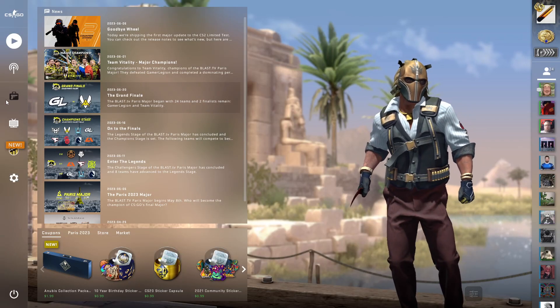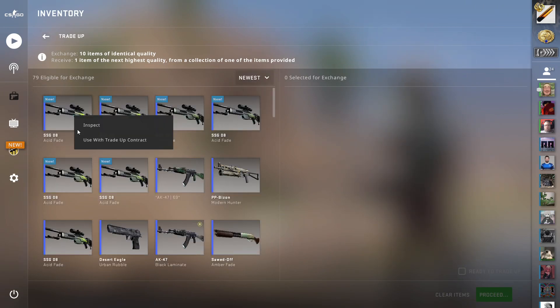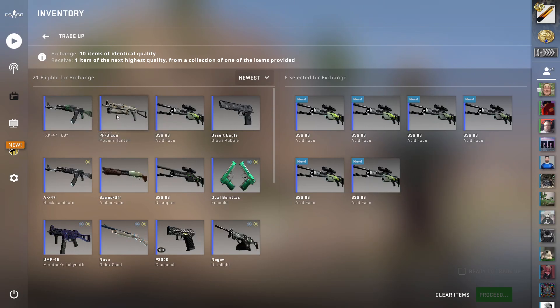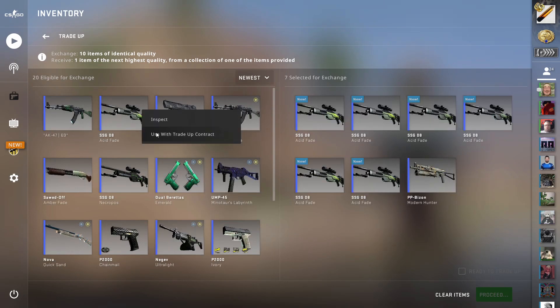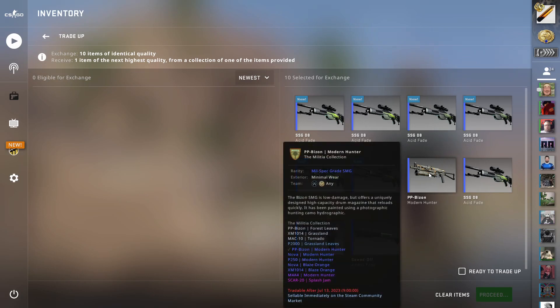It is time. I am terrified, but I got all the skins for this trade up and we're just gonna smack them in. The PP Bison Modern Hunter Minimaware is going into slot number 7, and then we're just filling up the rest with the fillers. 10% chance for the Factory New M4A4 Modern Hunter.